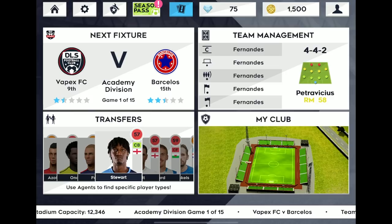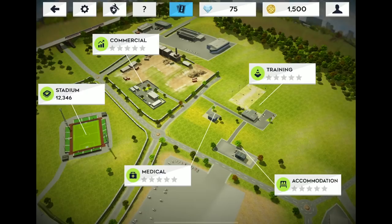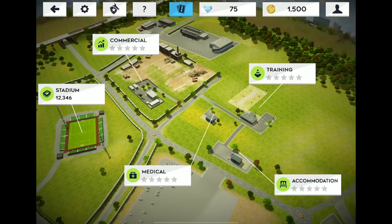We've got next fixture, team management, transfers, and my club. Let's see my club — there's the stadium and facilities, and you need to upgrade stuff there. This is a game you probably have to grind a little bit, but nice presentation. We've got the stadium on the left, commercial, training center, medical center, accommodation. Why can't career mode have something like this, where you have different facilities?